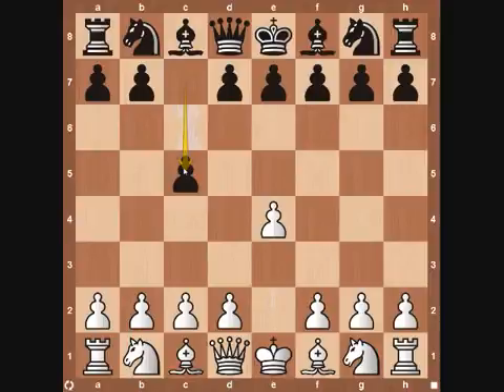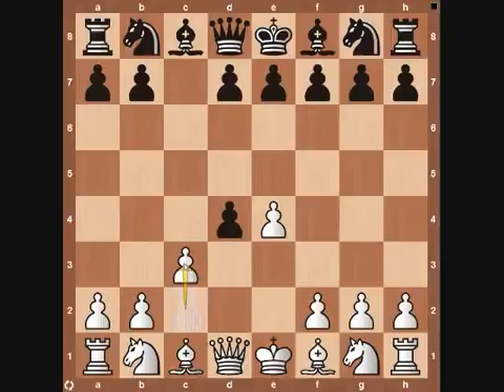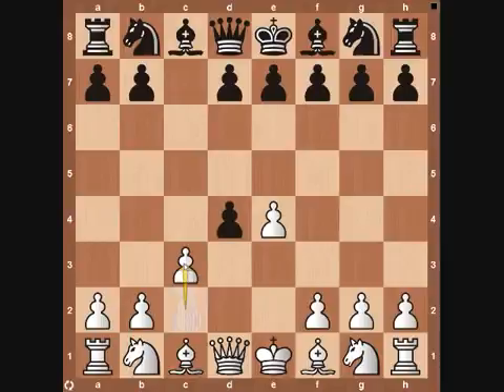It starts out with E4 from white and black responds C5 — this is the Sicilian defense. From here, white's going to play D4 and after black captures on D4, white's now going to offer up another pawn on C3. After black captures on C3, white recaptures with his knight on C3. This is the Smith-Morra Gambit. We've given up two pawns and black's given up one pawn, but we already have center control with our pawn and a nice knight on C3 developed with central control.